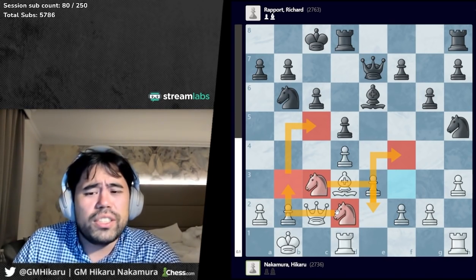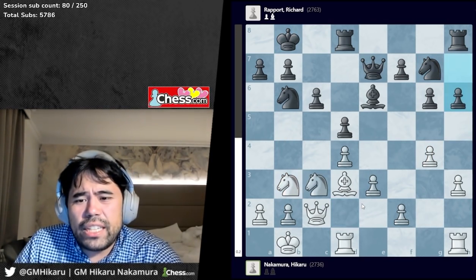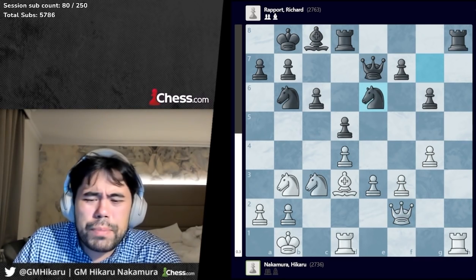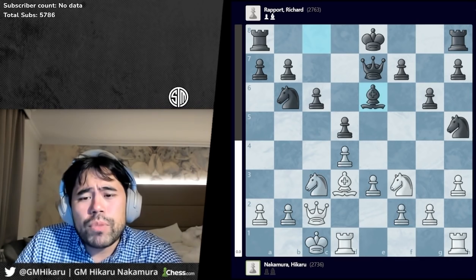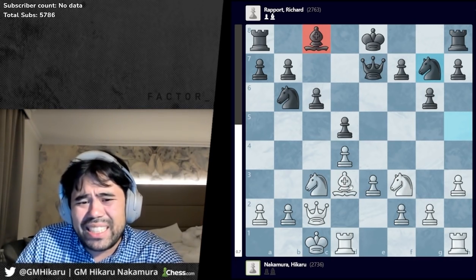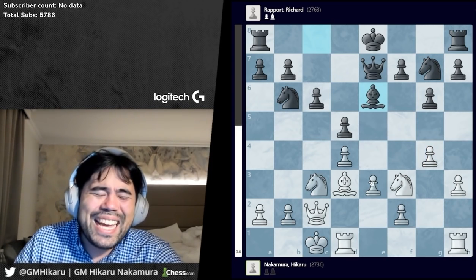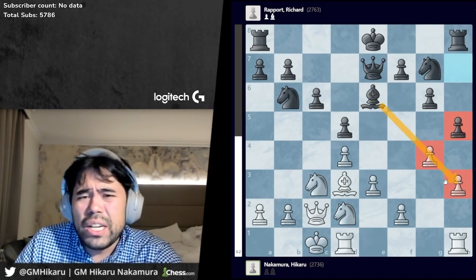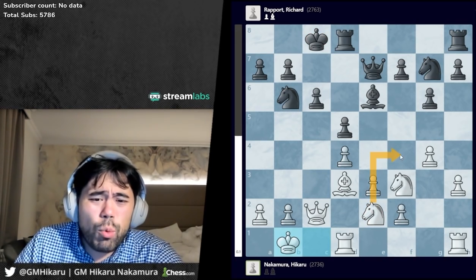We trade on e7, I castle, knight to b6, I go h3, g6, knight to f3. I wasn't 100% sure of the exact moves from that game against Alexander. Here Richard deviated — he played knight g7. In my game against Onischuk, bishop e6 was played. I played king b1, castles, and I could have transposed with something like g4, knight g7. But in that game I went for the slightly less accurate plan of knight d2 with the idea of putting my knight on c5 instead of f4.